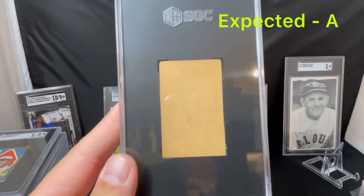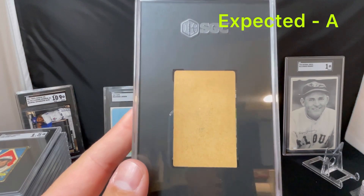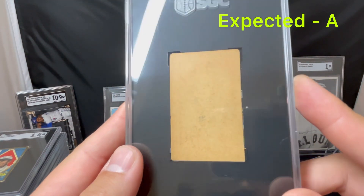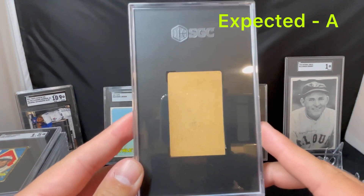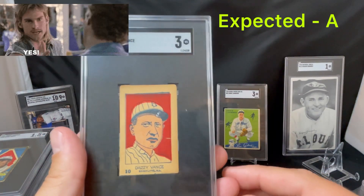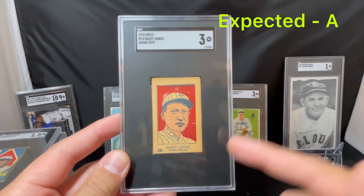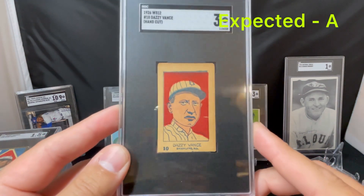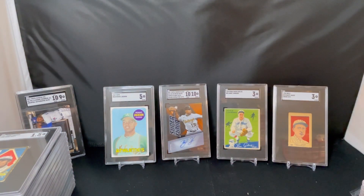I think this is probably the Dazzy Vance — 1926 W512 Dazzy Vance. I was expecting Authentic because these are hand cut, but you can see in this slab that it is cut pretty well — it fits in there almost perfectly. I had Authentic because it was hand cut and you never know, but this is a nice surprise. Came back as a 3 — very few are graded higher than a 3 for this card, and not many graded at all — it's a rare card. This will definitely end up in my Hall of Fame PC for Vance until I find something better. A 1926 hand-cut Dazzy Vance — great looking card. I was technically 3 grades better on that one than I expected. I was not expecting a number grade at all.